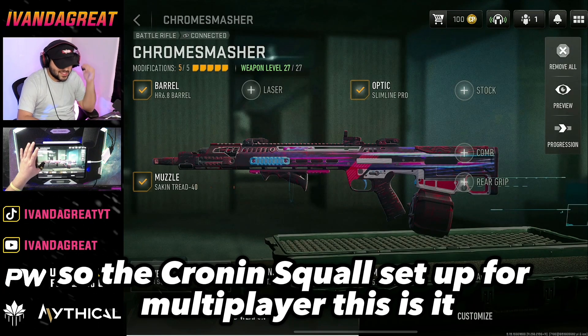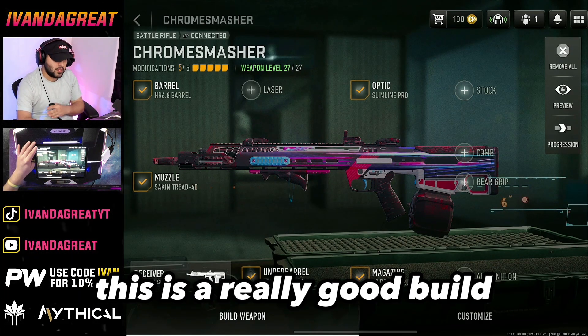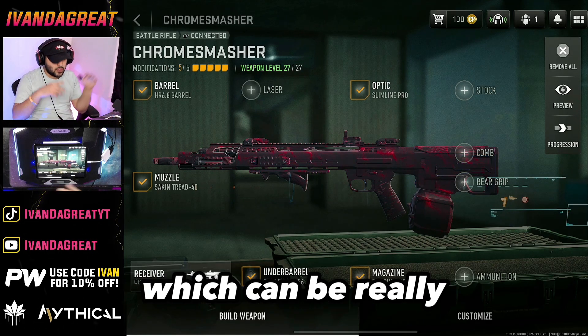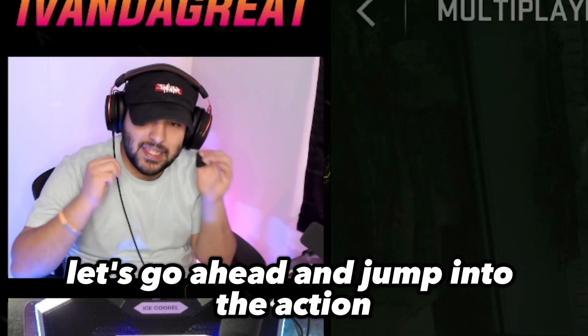So the Cronin Squall setup for multiplayer — this is a really good build. It's probably one of the best builds you can get for this gun. It is a reactive camo type of gun, and it does have a custom death effect, which is going to be really, really clean. But with that being said, let's go ahead and jump into the action.